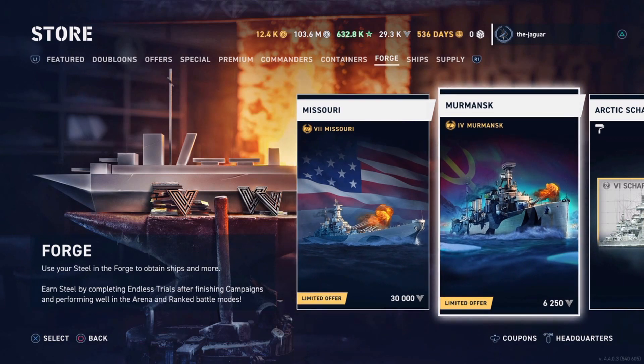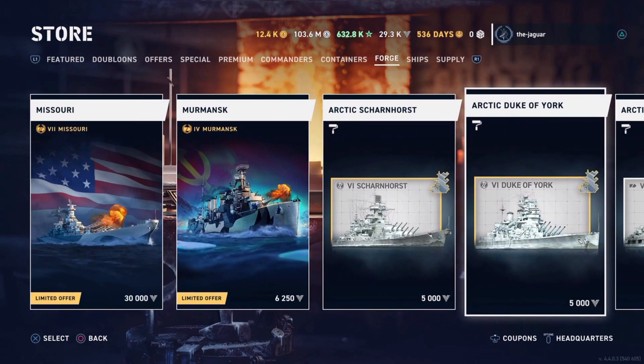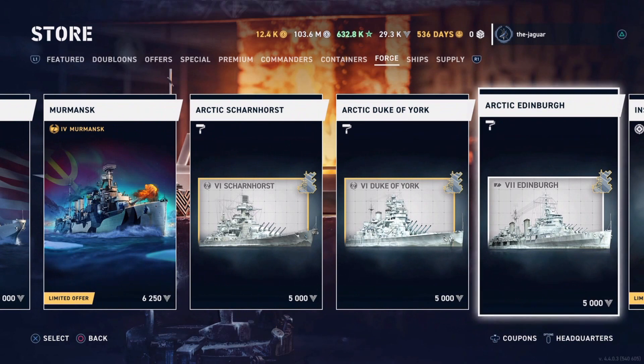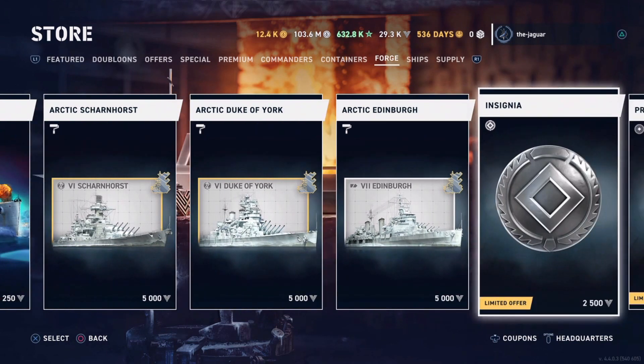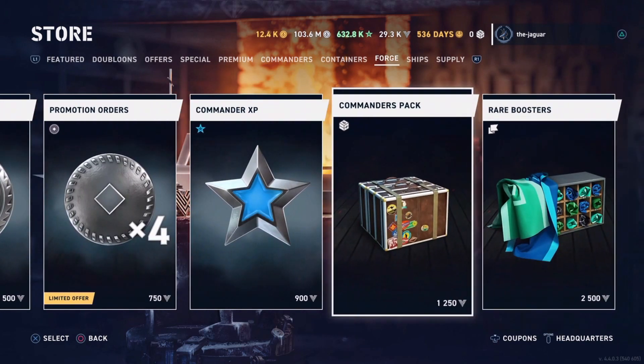the Murmansk, which I think is an Omaha for 62.50 steel. And then you can get these arctic camos for the Scharnhorst, Duke of York, and Edinburgh. You can also get an insignia for 2,500 steel badges, or some promotion orders and some other items right here.